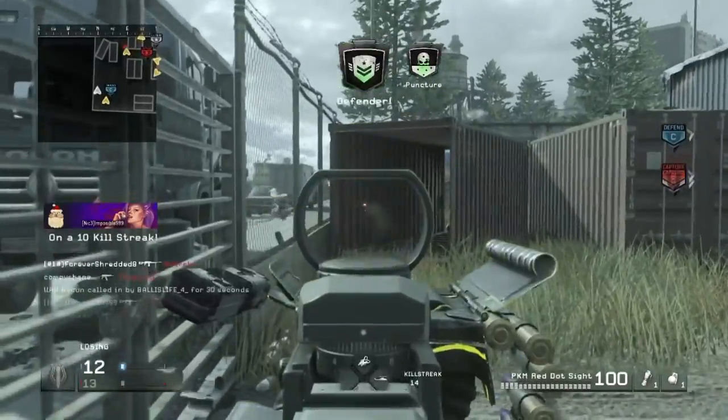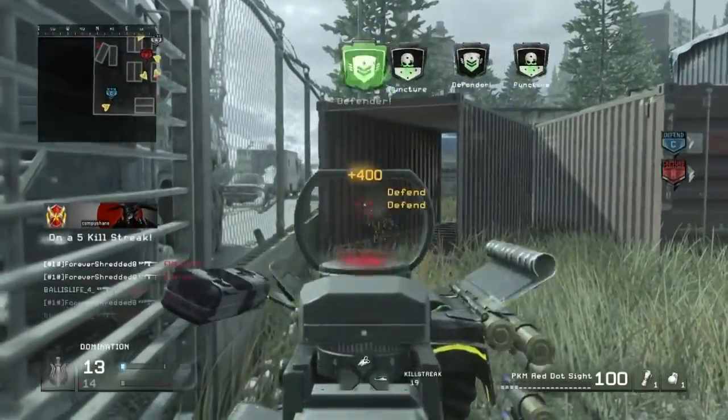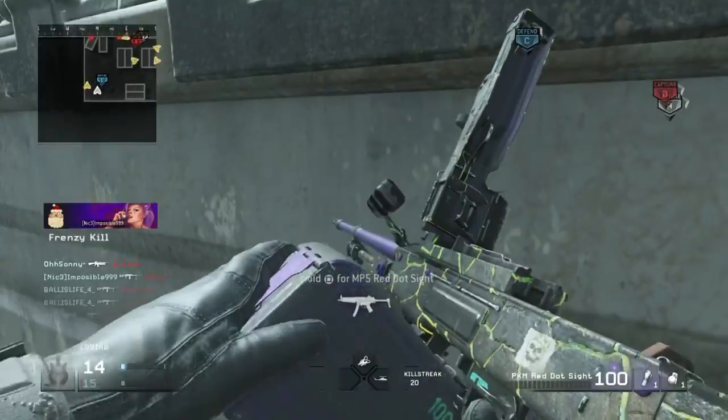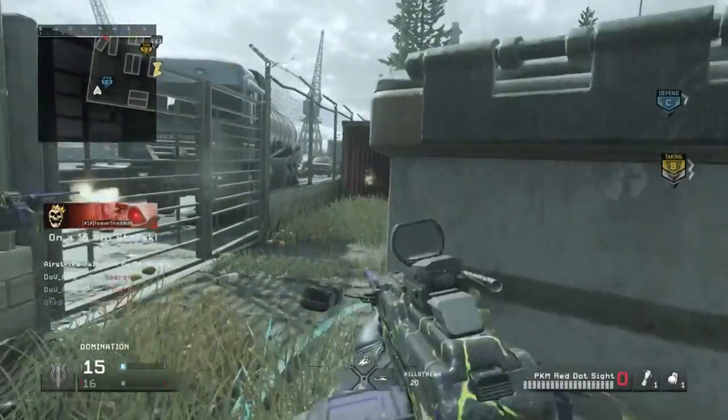If you're a B runner you're going to want a submachine gun. If you're top right you're going to want an LMG, and if you're bottom you're going to want an LMG — it's your highest success rate of keeping these guys in the spawn. The biggest goal of the spawn trap is to keep these guys in spawn — that is the main goal for your maximum kills.